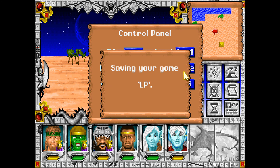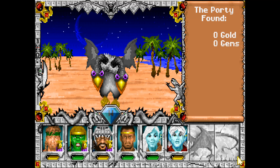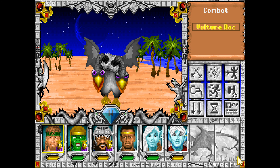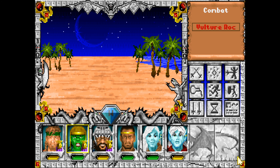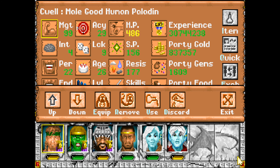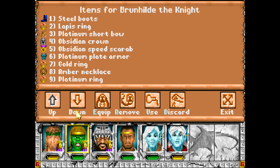Oh, it's just Vulture Rocks! We can probably kill these things now if I had to guess. Yeah — these are another enemy that's worth like millions of experience points, by the way. Let's see what kind of goodies we picked up here.